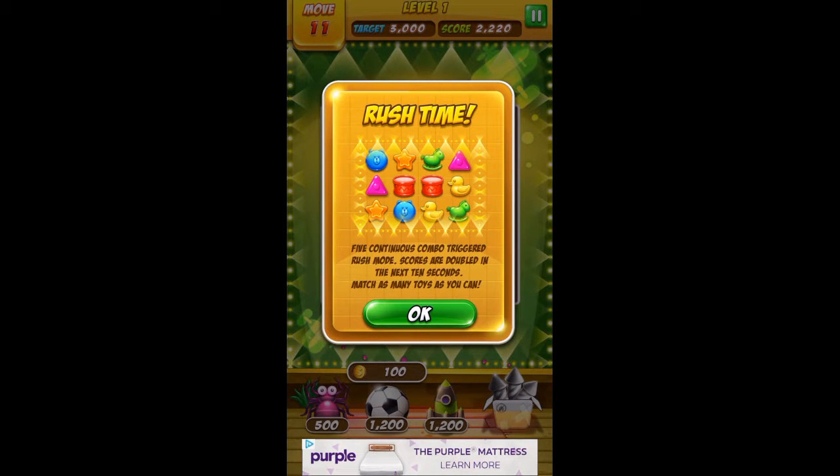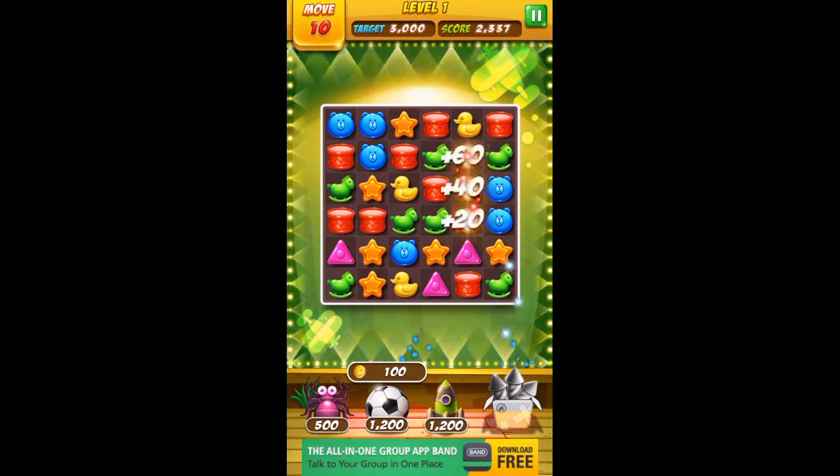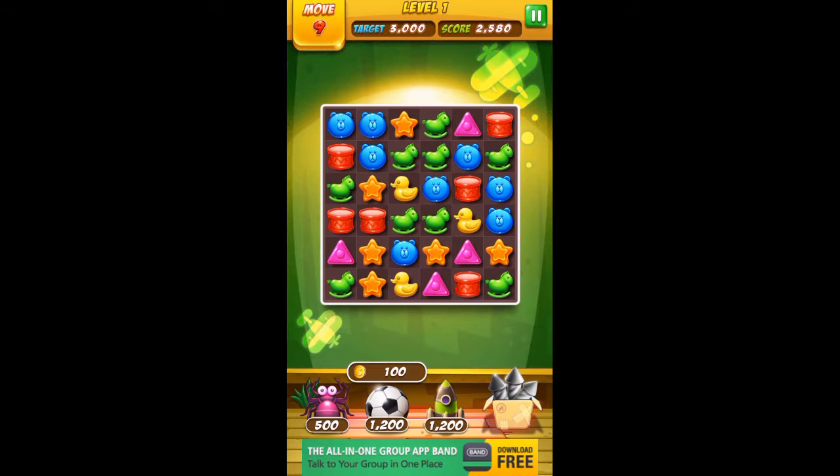Rush time! Five continuous combos triggered rush mode — scores are doubled in the next 10 seconds, so match as many toys as you can. Cool, of course the pressure's on. Double points — oh, there we go!